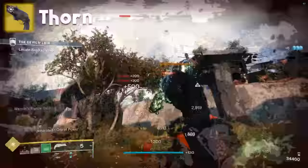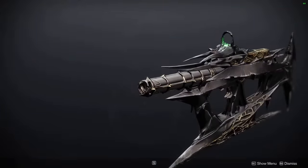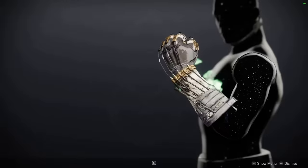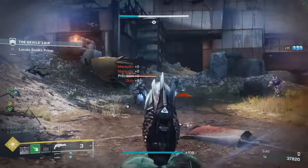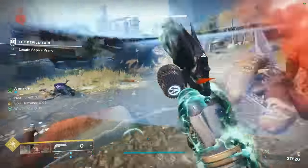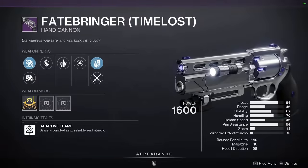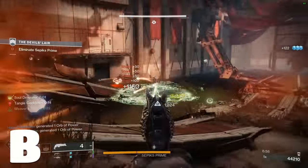Thorn is a 140 hand cannon that poisons enemies on hit. Unfortunately, the poison is nowhere near as lethal as the one from Osteostriga, but interestingly it does work with Necrotic Grip. I want this weapon to be good — I really do — but on anything other than Warlock, it's just a little lacking. I could use this, or I could use an adept Fatebringer with Explosive Payload Frenzy. Choice is yours. B tier — it's a lot of fun with Necrotic Grip.